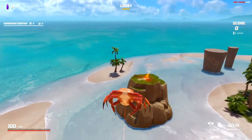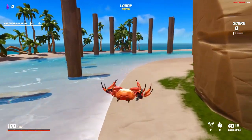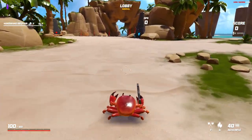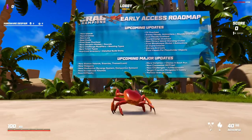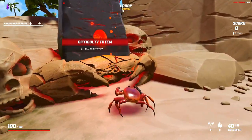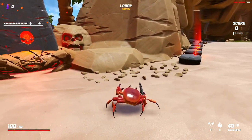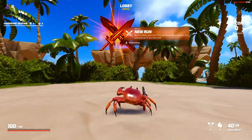I throw a grenade but it doesn't quite make it. After the training it takes me right back to the beginning. I need to figure out how to join a game — maybe one of these fancy pillars. There's an early access roadmap worth checking out. I find a multiplayer totem and select difficulty: easy, normal — let's try normal. If it's way above my head we can try something easier.